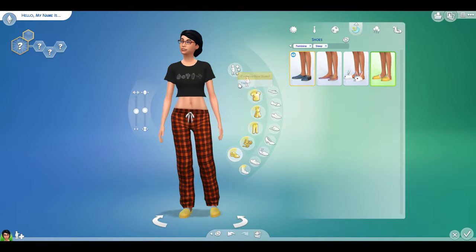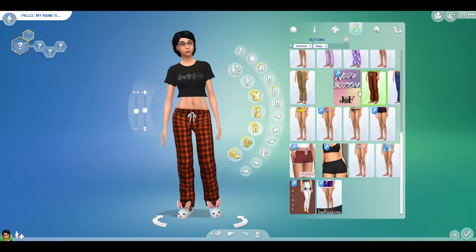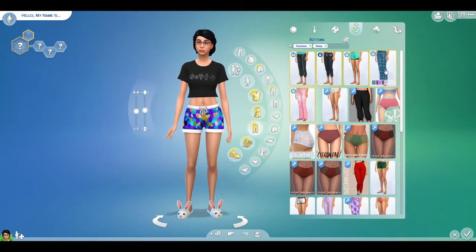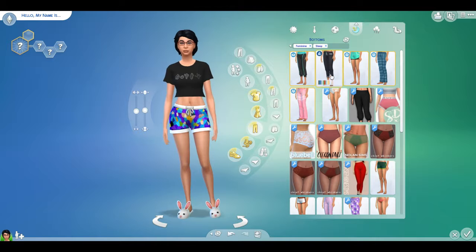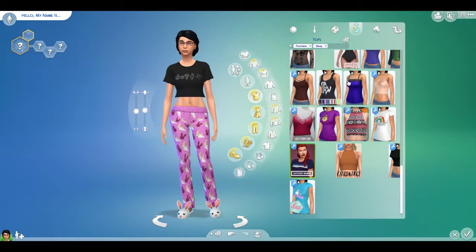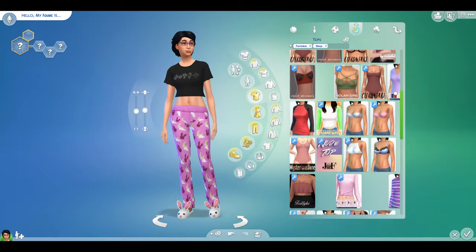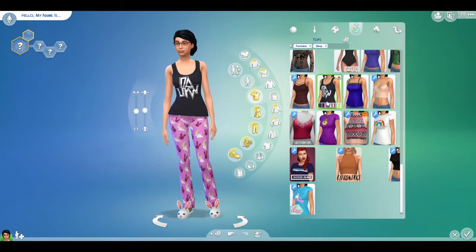I want bunny slippers. We're gonna do some void critter pants — the knockoff Pokémon — I guess they're not here. I need to reorganize my custom content. We'll go with these — perfect, that's beautiful. And for a shirt, I have a lot of bralettes cause I just think they're super cute. Let's go with the knockoff band shirt.